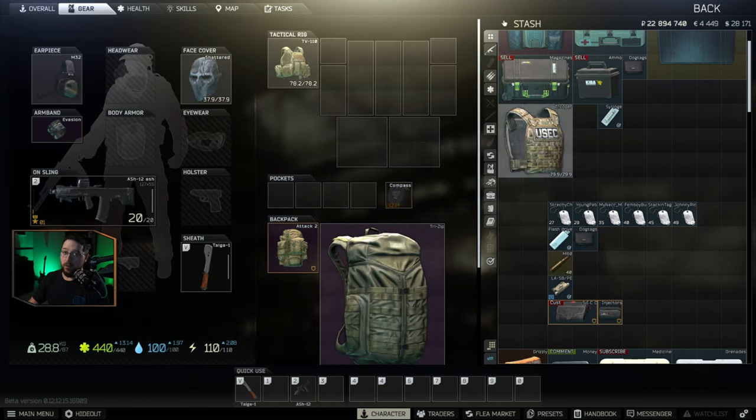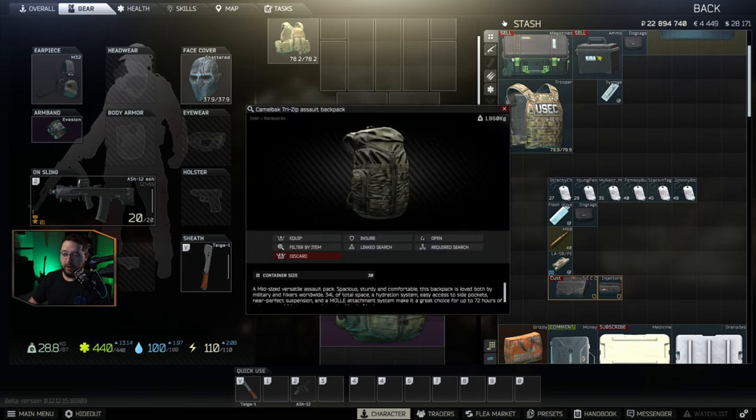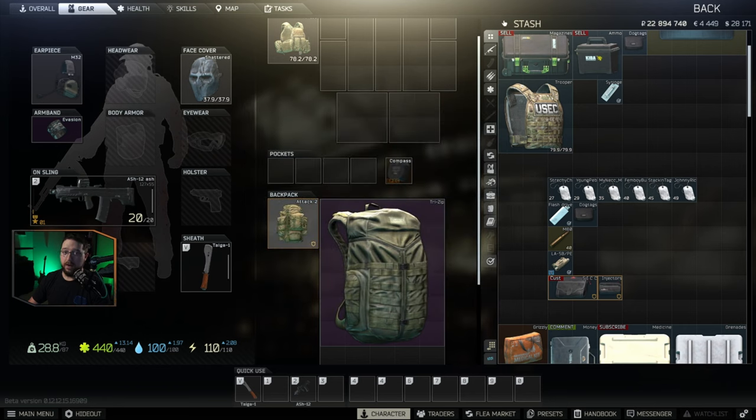Some simple math: if we have a 20-slot backpack and fill it with things worth 10,000 rubles per slot, we're making 200,000 rubles. In the same exact raid, if we had a Tri-Z for 30 slots, we're making 300,000 rubles. The bigger your backpack and the more rig space you have, the more money you can take out of raid.